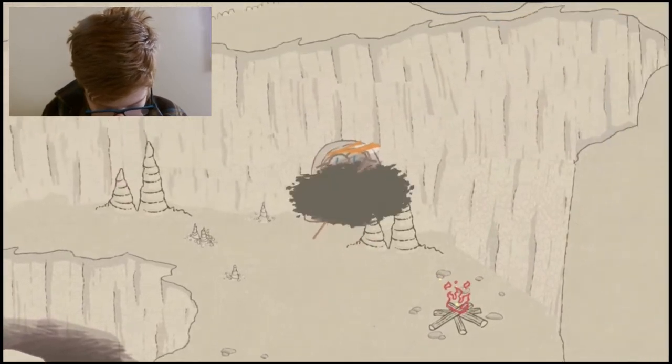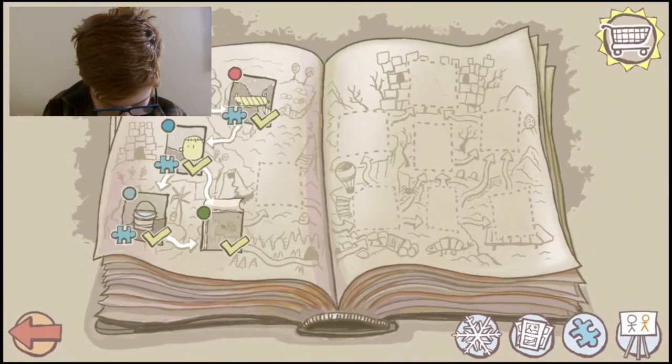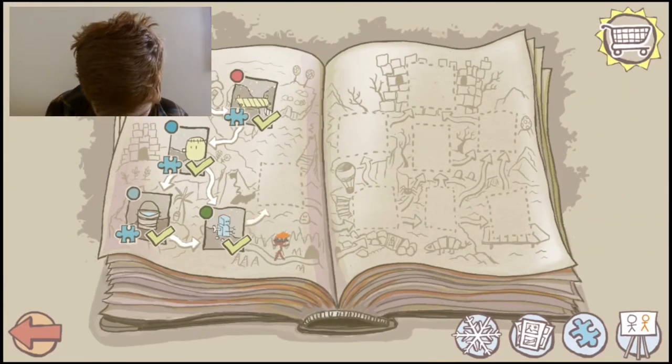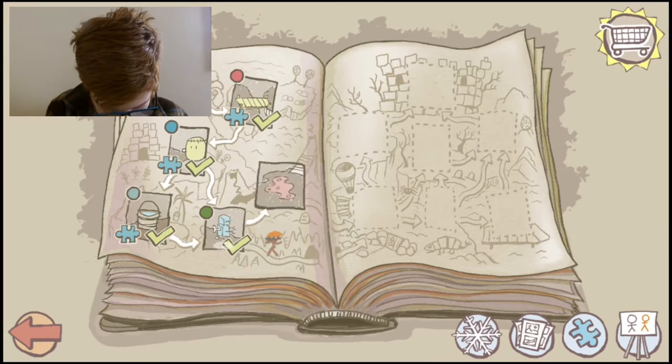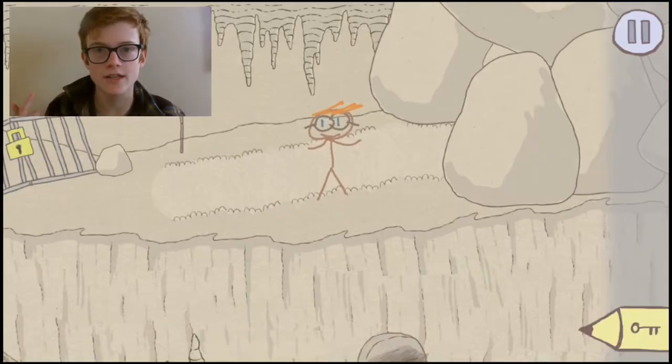And then there's an exit. Let's go here. You unlocked Volcanic Valley. There's still another area I can go, and I didn't get the puzzle piece, so I'm just gonna fast-forward and do the other ending.